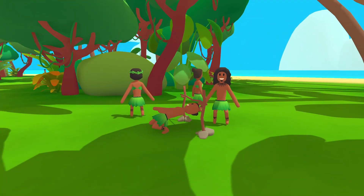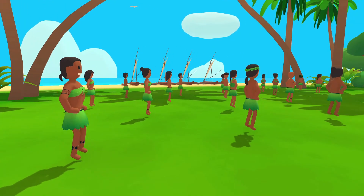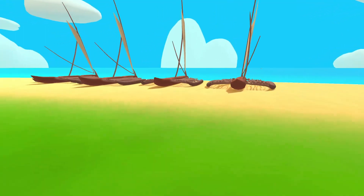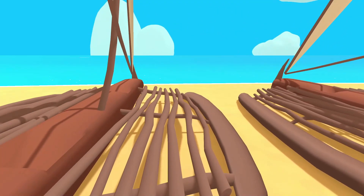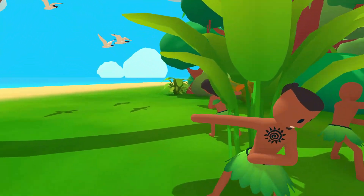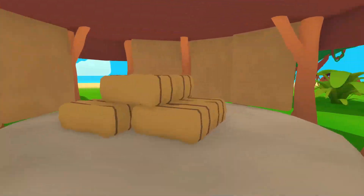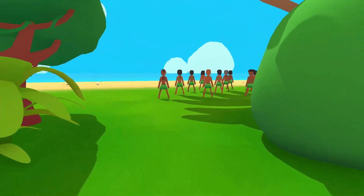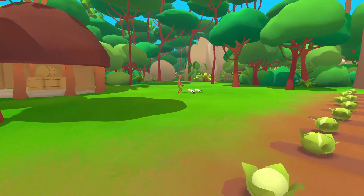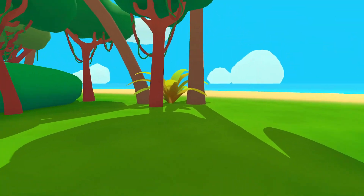Oh, they're limboing! And the Macarena — I haven't seen that in a long time. Achievement unlocked: Sailboat. I didn't even do anything, I just walked up to it. Achievement unlocked: Plantations. These ones are doing jumping jacks, they're having some exercise time. This one's feeding birds — achievement unlocked: Bird Friend. I wonder how many achievements this game has.